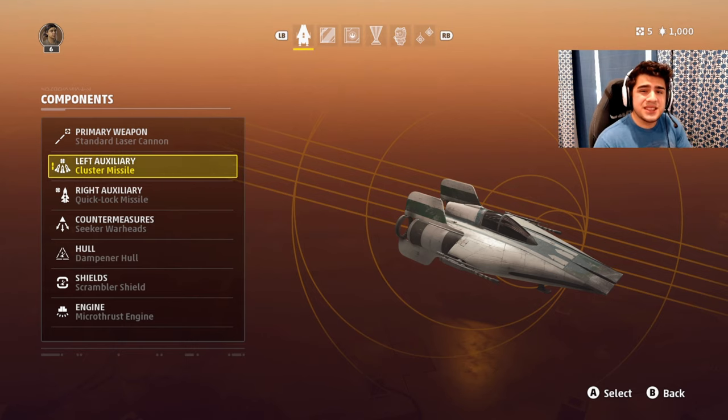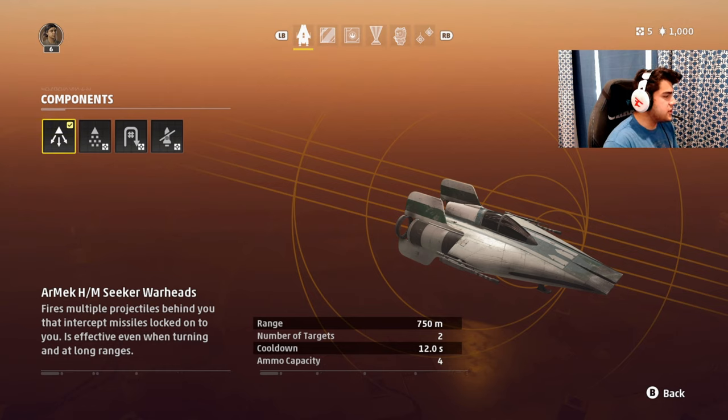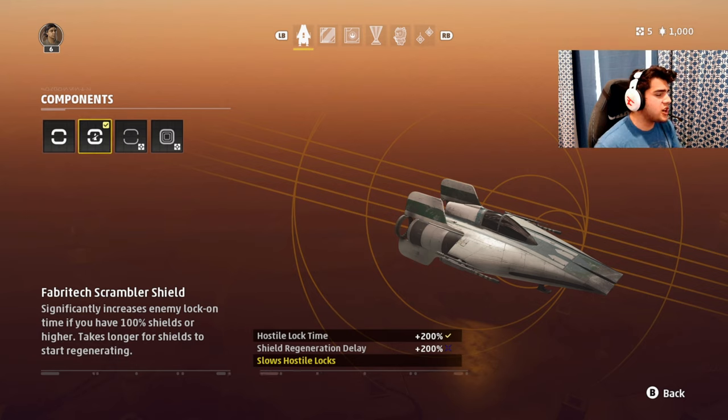Those are the two main things that make this absolutely overpowered. I'm going to show you the rest of my A-Wing class and then move over to the Empire side. On my countermeasures, I just have the default seeker warheads — that's the flare/interceptor missile option. For my hull, I use the dampener hull: you take a little less max health, but enemies take a lot longer to lock onto you with missiles, so you stay alive longer and can outmaneuver them. For shields, I have the scrambler shield, which is great for keeping people from locking onto you so you can maneuver around cover and come back with your missiles.